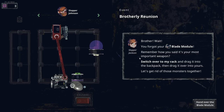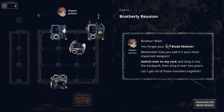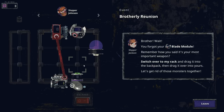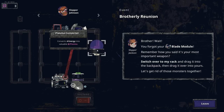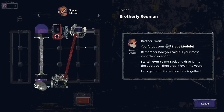You forgot your blade module — remember how you said it's your most important weapon? Switch over to my rack and drag it onto the backpack and then drag it over to yours. Blade module — there we go. It deals damage to all enemies on the same time step as the owner.